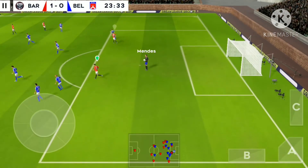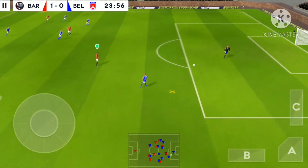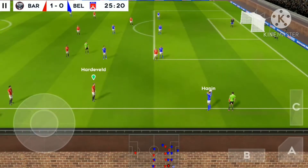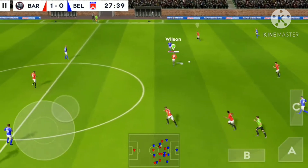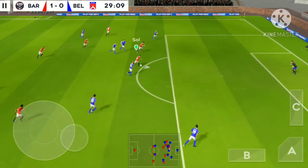The goalkeeper eases the pressure. He chooses to throw this one out. That's good link-up play, and this really takes the pressure off the defence. Played infield.